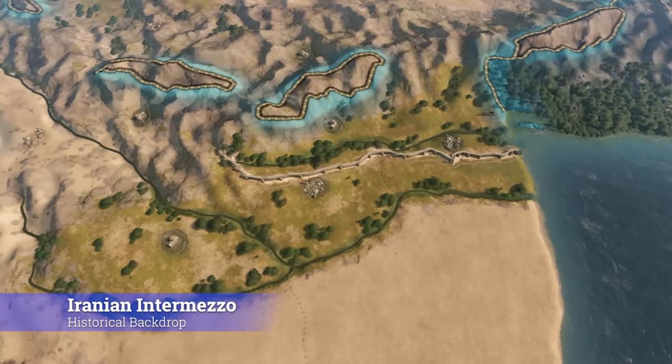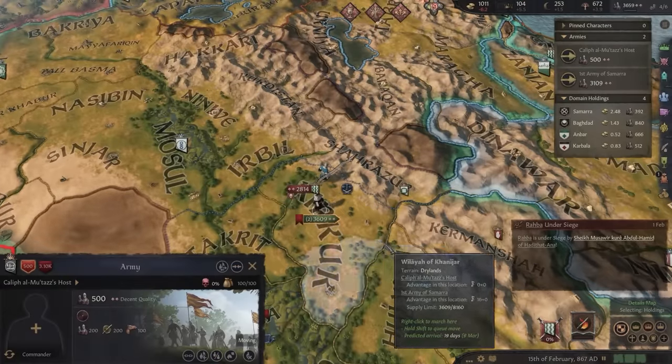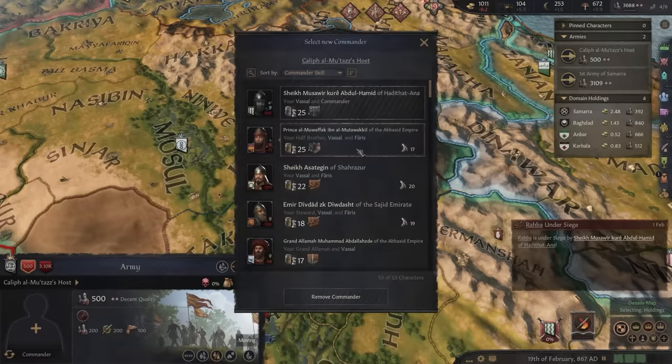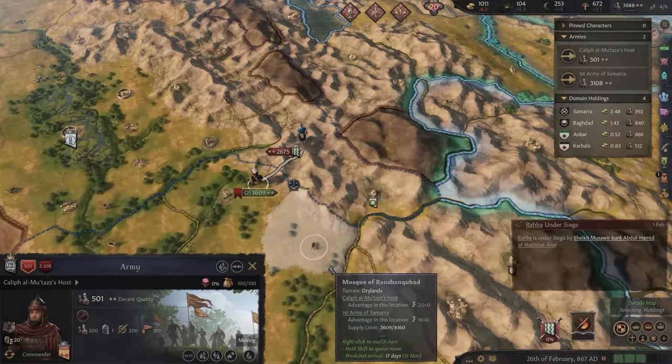Let's start by checking out the historical backdrop. The Iranian Intermezzo finds the region in a terrible state. While a rebellion against the Caliph rages on in Mesopotamia at the time of the start date, the Lords of the East are spinning their own nefarious webs.